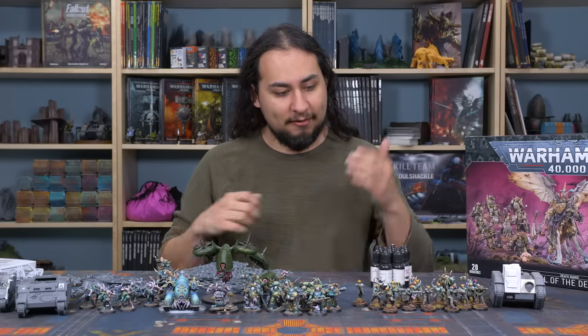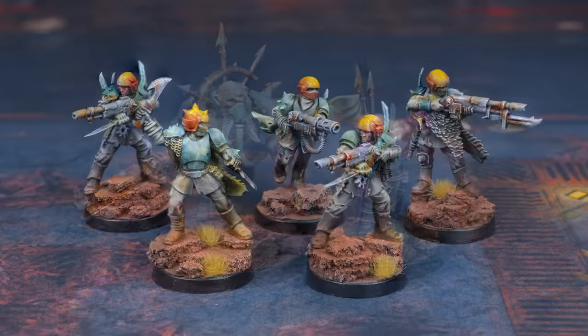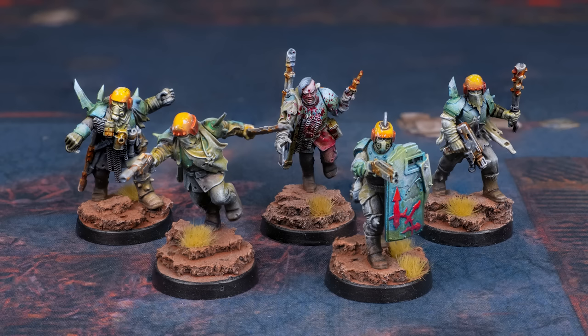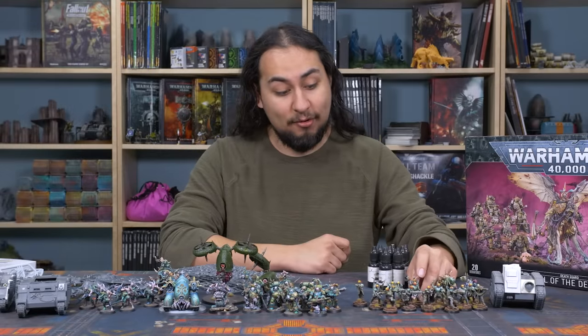One thing I lucked into is my Kill Team Blooded team. The chaos cultists are actually really really good right now because of all their free war gear. I painted up 18 operatives for Kill Team instead of 14, which gives me two pretty solid squads of cultists. I didn't use my Death Guard colors for these guys but I got pretty close with just my normal paints - mostly slap chop speed painted - and I think they fit decently next to my Death Guard.